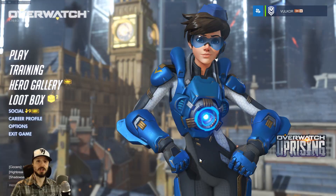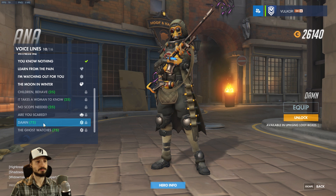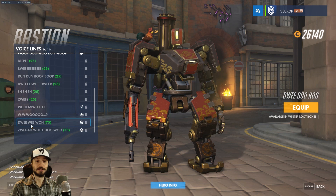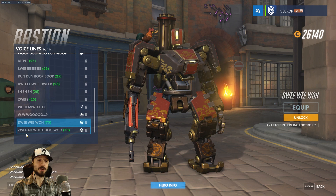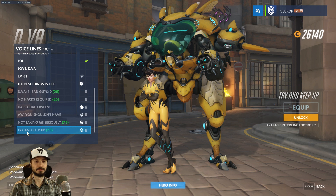Now we'll take a look at the new voice lines. Ana's got two: 'Mishmokin' — that means 'damn,' apparently — and 'The ghost watches.' I like that one. Bastion's got two: some beeping sounds. D.Va also has two: 'I get the feeling you're not taking me seriously,' and 'Try and keep up.' Genji: 'Kite them up.' I don't know what that means.